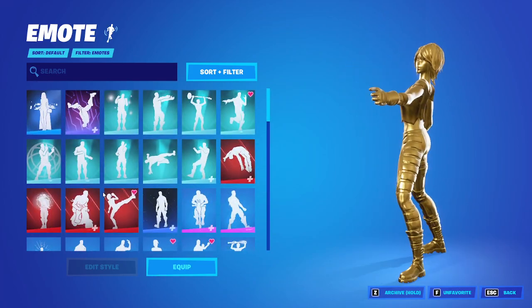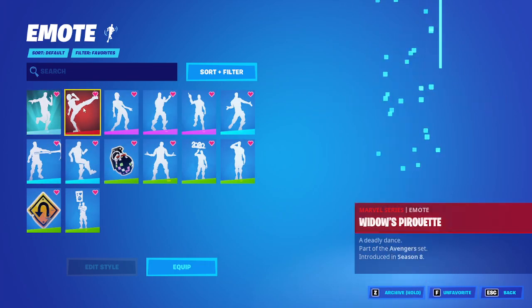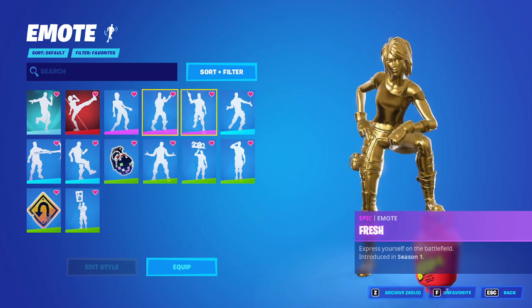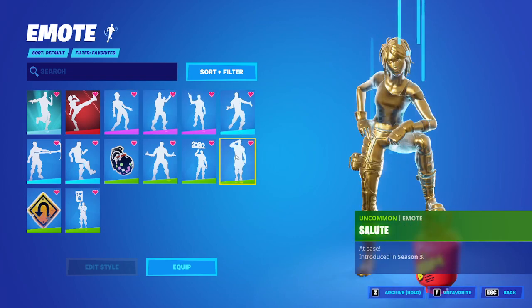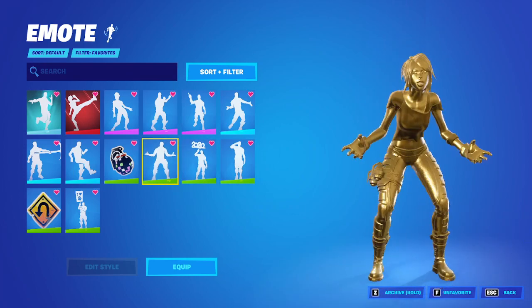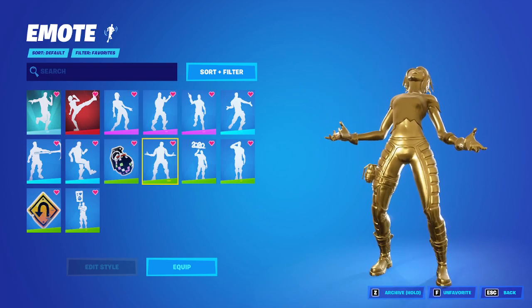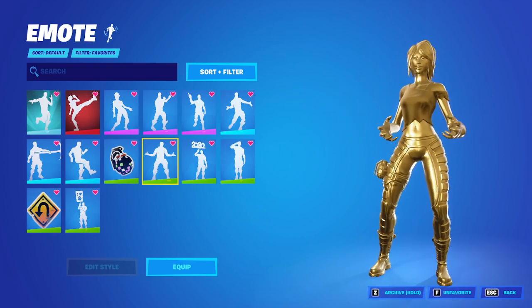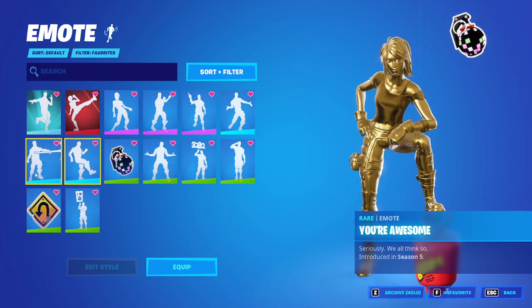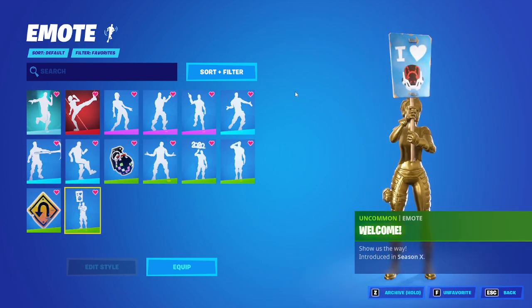I have a lot of emotes, but I think I should just go to my favorites. These are my rare ones. Actually, I'm pretty sure this is part of the Battle Pass — I just feel like it's rare. These two are for emote battles: 'You're Awesome,' 'Pointed Out,' and 'Welcome,' which is pretty rare.